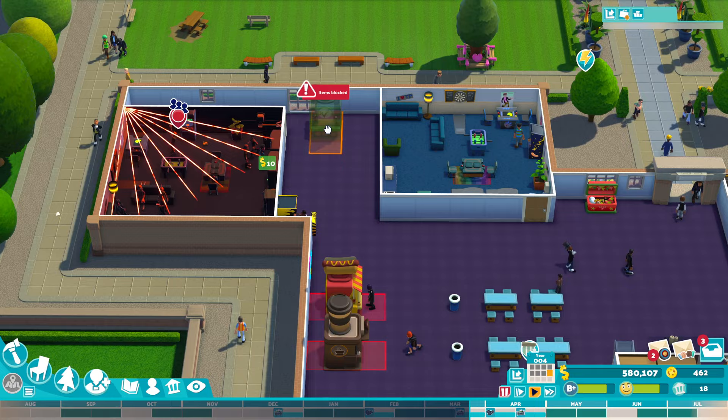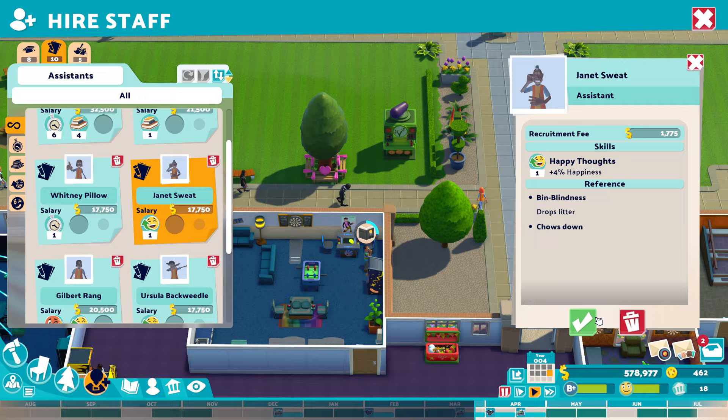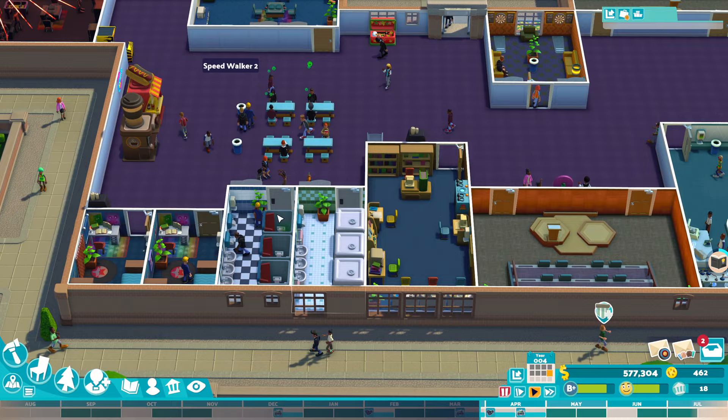Each year you've got more and more students coming in — let's get that veggie kiosk in to satisfy those needs. You're going to be constantly growing. Each year you're going to have more and more students, so you're going to need more student lounges, more dormitories, toilets, showers, and more rooms.